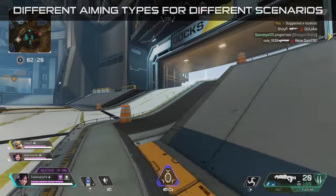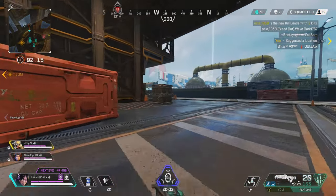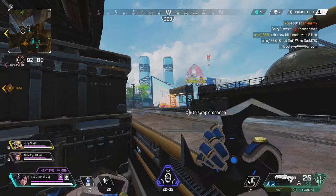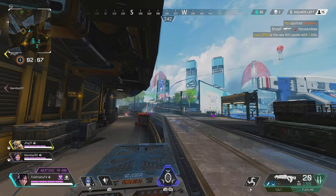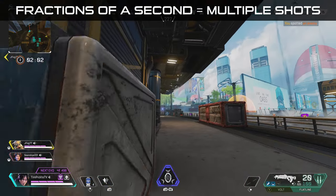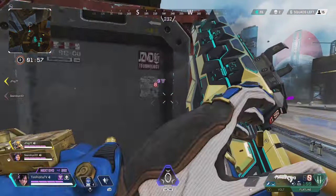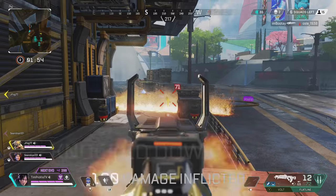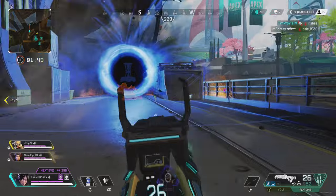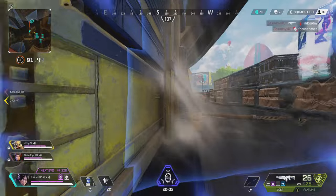The final type of aiming I want to discuss is pre-aiming — the removal of the brief moment to aim down sights. While aiming down sights might only take fractions of a second, it can account for multiple shots missed. If you have your gun already up when someone comes around a corner and you're hitting headshots, this could be upwards of 50-plus damage gained. Pre-aiming is best done when playing more passively or head-glitching over a wall.